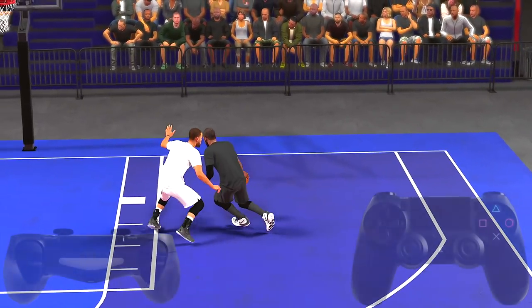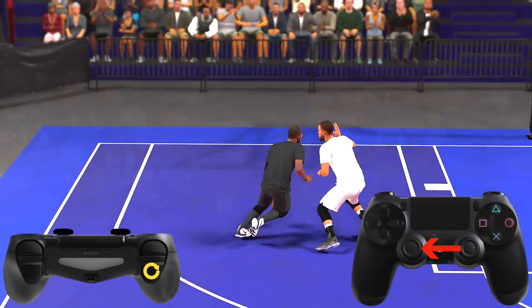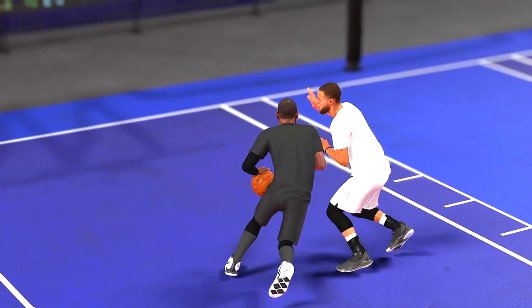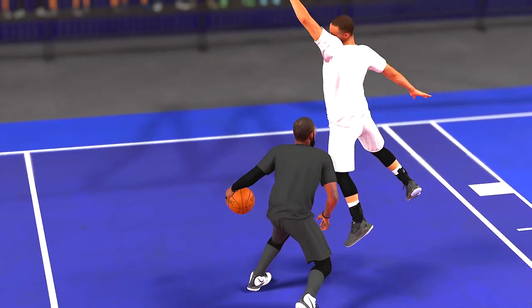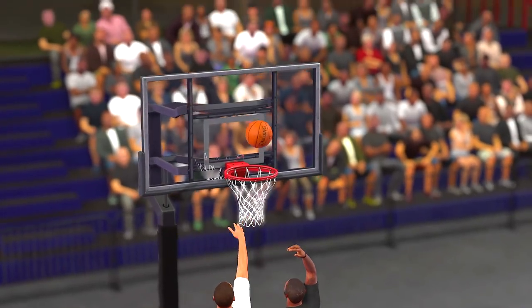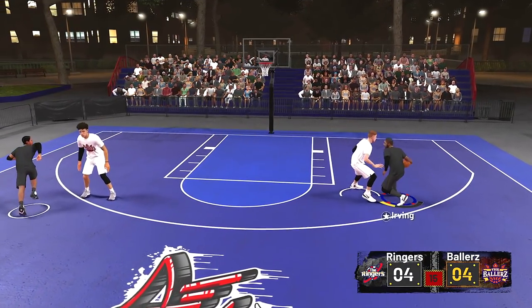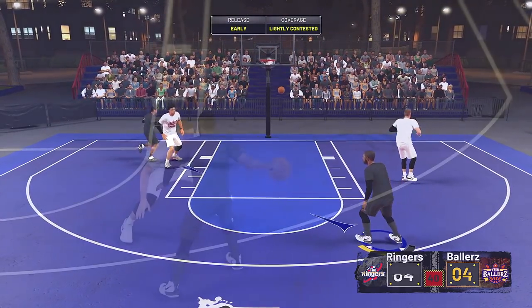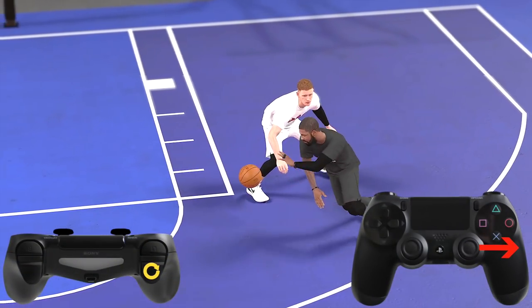One-arm fake pass over the defender's head: make contact with the defender while holding sprint, then tap the right stick towards your non-ball hand. The players I'm using to do these moves have a 90-plus ball control. Notice how I did this multiple times at different angles to make sure they work. While holding sprint, make contact, then tap the right stick towards your ball hand.